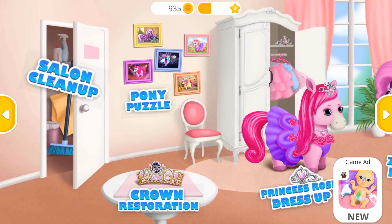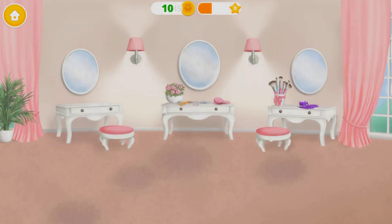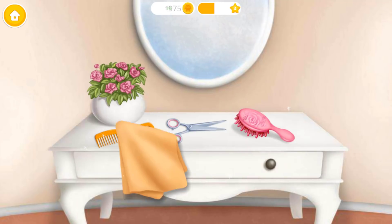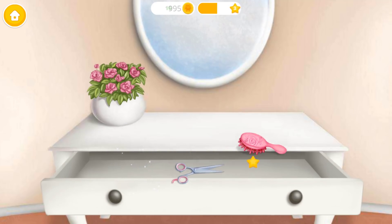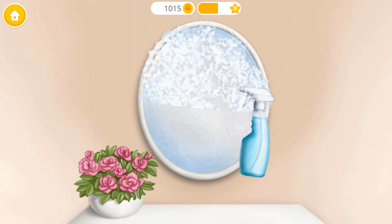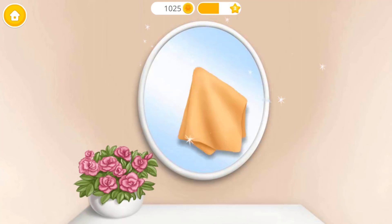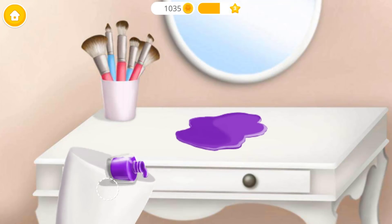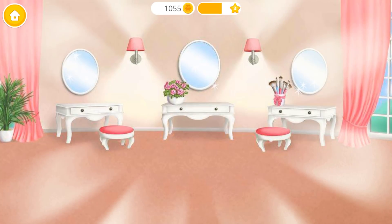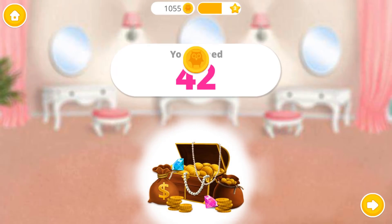Welcome to the hair salon! Help me to clean the salon first — sweep the floor! Now let's clean the tools. Great, now clean it, very good, put it back in the drawer. Great, don't forget to water my flower. Let's clean the mirror. Wipe it! Oh no, someone spilled the nail polish — clean it up please! Wow, our salon is very clean now, you're the best!